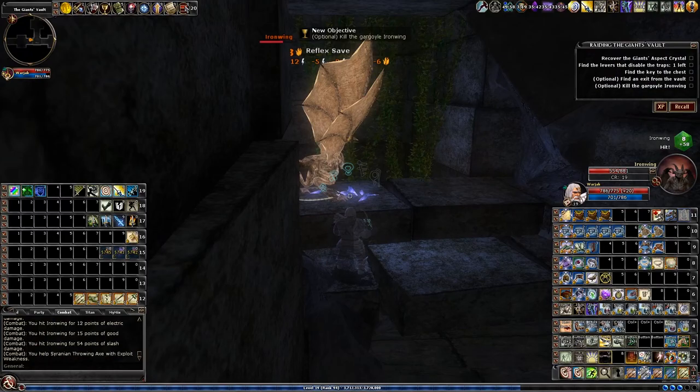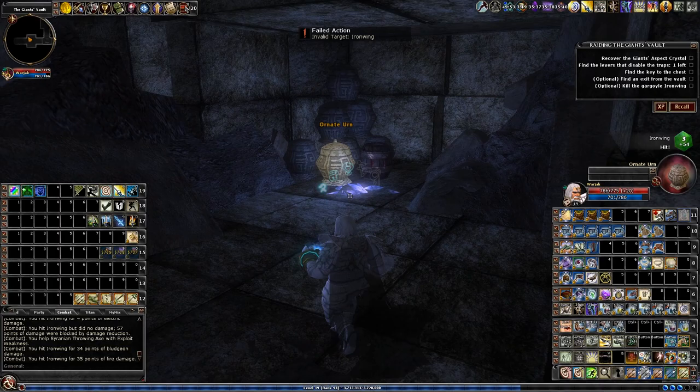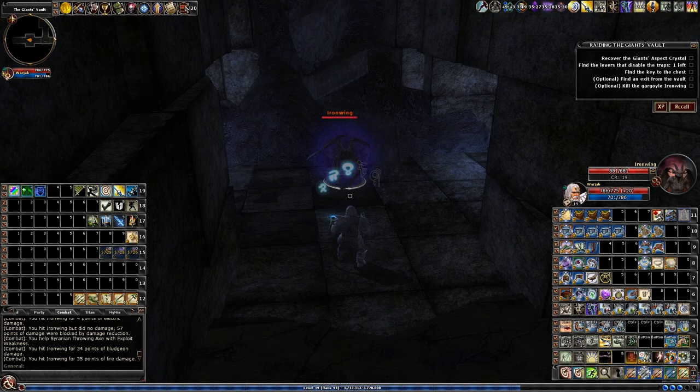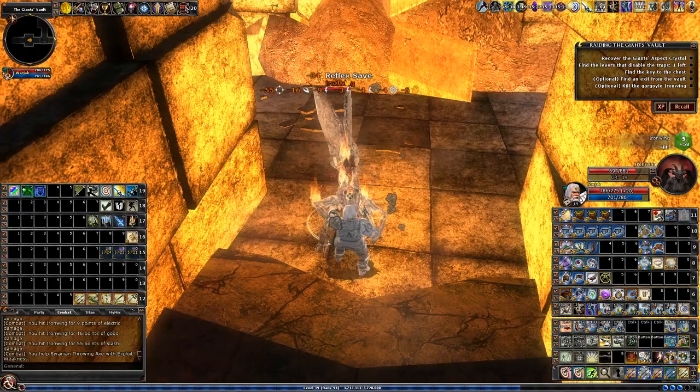When you jump down the shaft, you will run into this gargoyle. I would come here even if the gargoyle wouldn't be here, just because I want the breakables. Also, you might be farming named gargoyles for your monster manual, so here's another specific one.